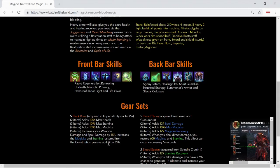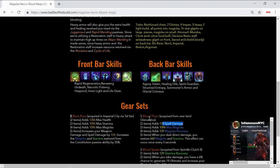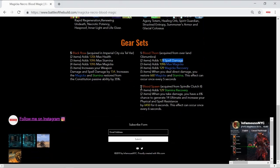The next set we're looking at is the Bloodthorn set, acquired in the overland in Glenumbra. So this is a five-piece Black Rose coupled with five pieces of Bloodthorn. The reason being is that you're going to be utilizing heavy attacks and light attacks — direct damage — and it's going to reward you with both magicka and stamina once every five seconds. It gives a good amount of spell damage, spell recovery, and magicka recovery, and returns magicka and stamina every time you light or heavy attack.